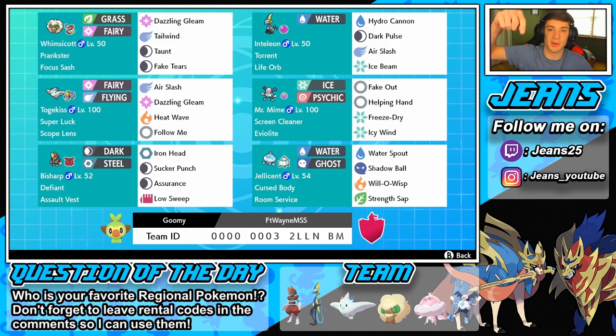If you want to use this team yourself, the rental code is at the bottom of the screen. Let me know how you do with it, and let me know for the question of the day: who is your favorite regional Pokemon out of any region? Mine is Alolan Raichu — I think that thing is so cool, just surfing around on his tail. Mr. Mime is a close second.